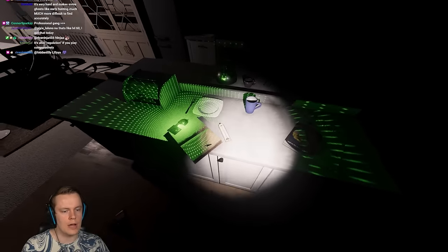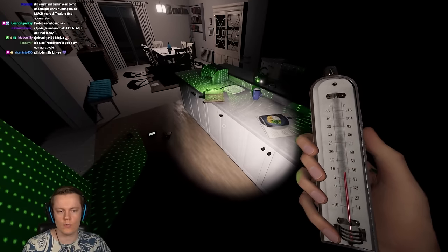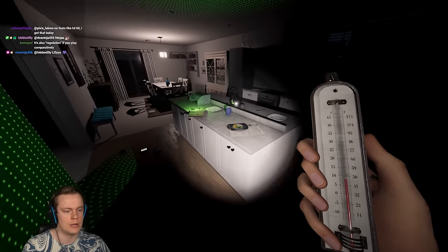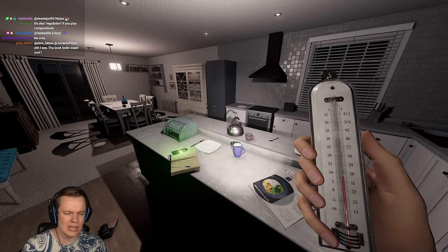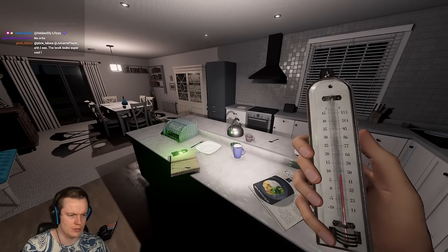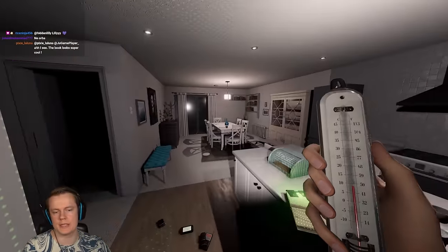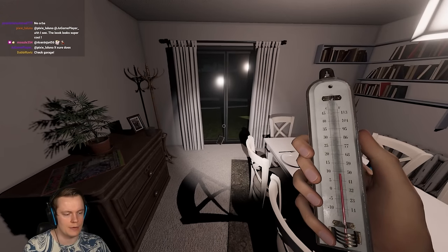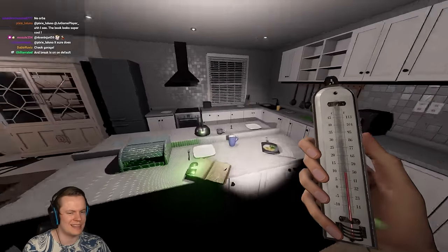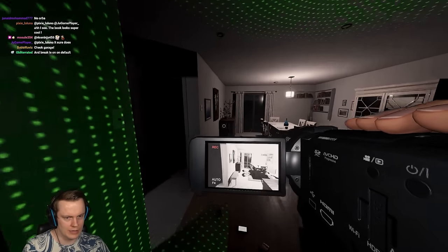The ghosts also cannot change ghost room on amateur, which is really important. They don't roam as much and they can't change ghost rooms. So if I identify this as the ghost room - which I think I have right here because the temperature is low - it's always going to be this room, it's not going to change to a different area.